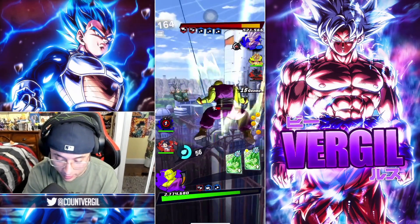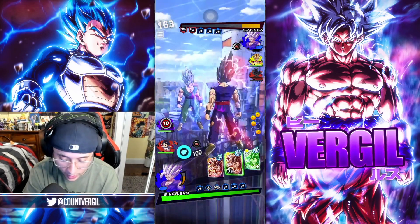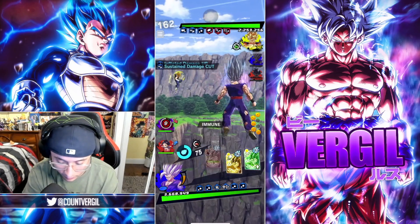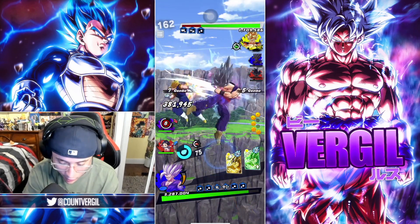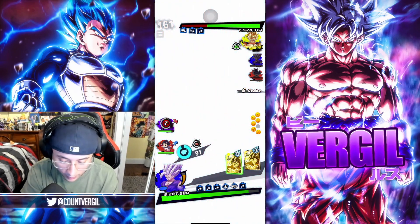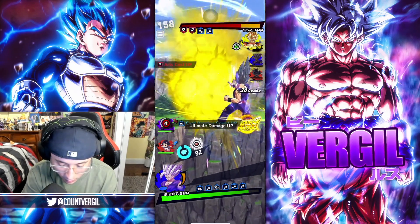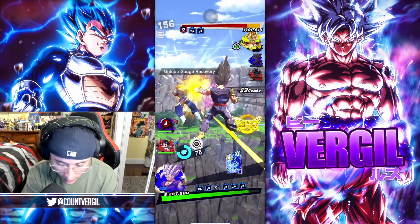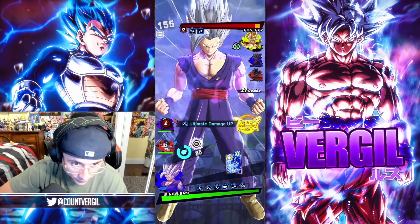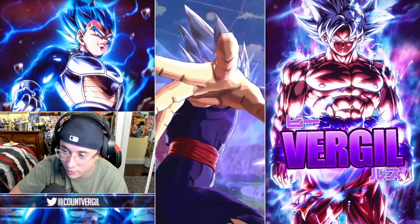Yeah, this team is ridiculous. I think that was a sidestep, but Piccolo has way too much damage. We get our main in time. Does he let us LF? He does — wow, second match LF, we'll take it. That was a sweep!